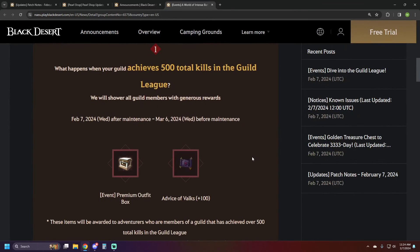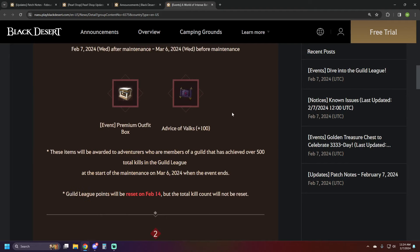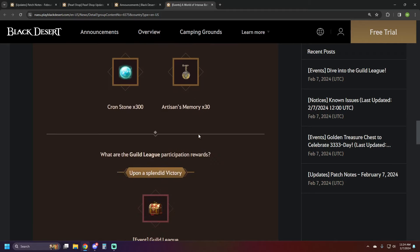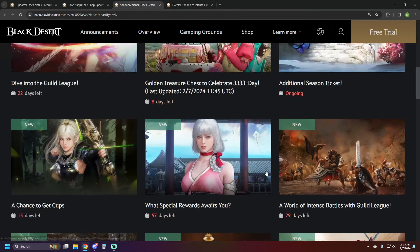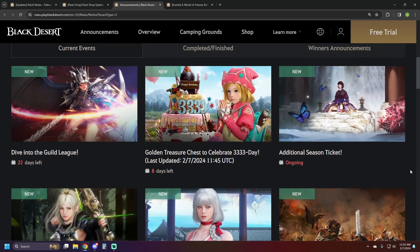There's another event called 'Intense Battles with Guild League' — if you win three matches with your guild you get pretty wild rewards. Getting to 500 total kills gets you an outfit box and a 100 stack, which is insanely good. Just note: to win a match it's first to 100 kills in the 15v15. Each of the three victories gets you cron stones and artisans, going up each time, and there are also participation rewards if your guild can't get any wins.